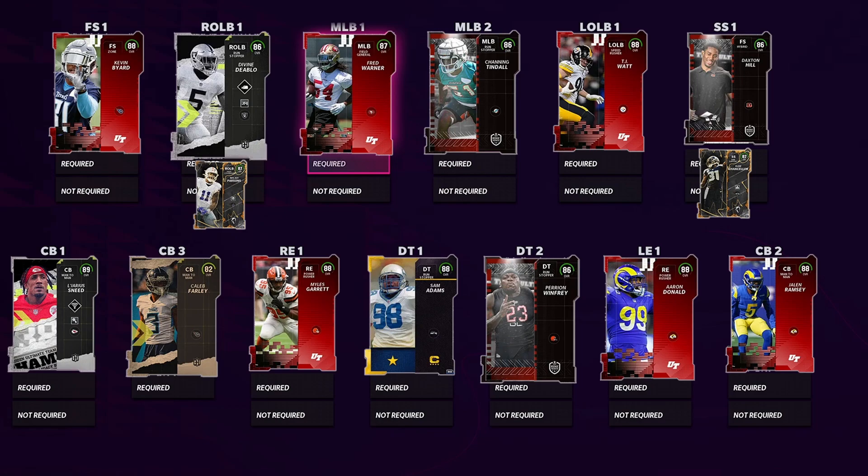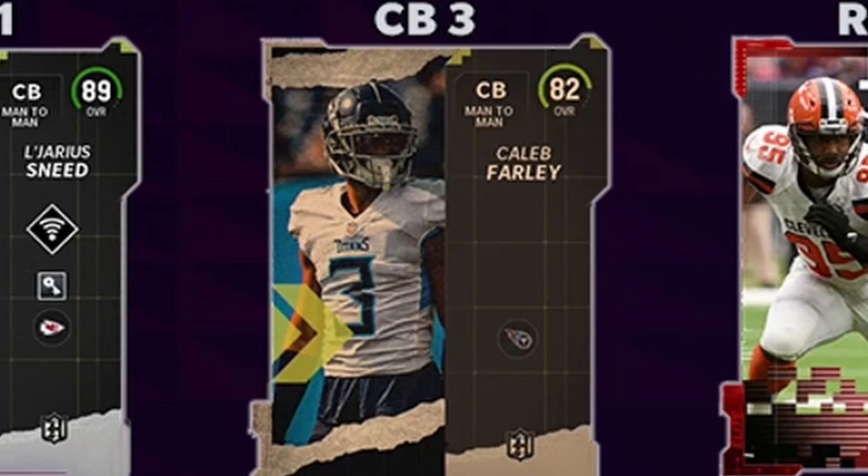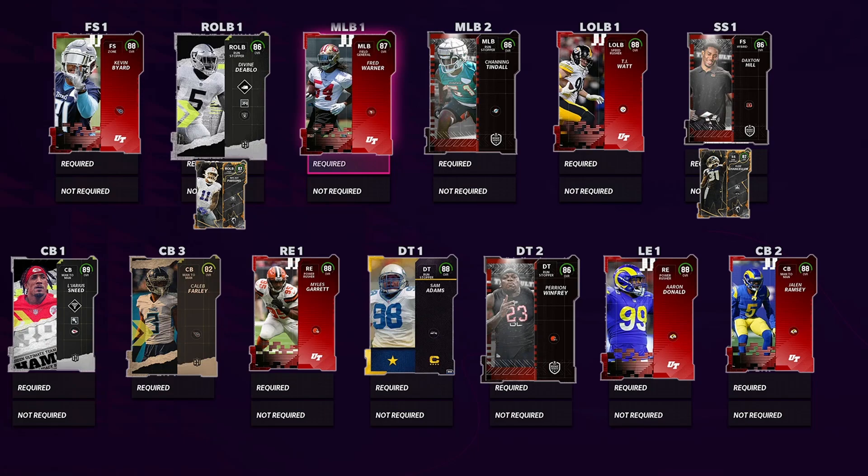Going over to cornerback two, none other than Jalen Ramsey. Jalen Ramsey's cards are honestly super good — 88 man coverage, 87 zone, 86 speed, for a stock card. He's a must have. For cornerback three, I went with Caleb Farley. He is 87 speed, the second fastest corner released at launch, and he matches Tyreek Hill's speed. I run a lot of defenses where I blitz my slot corner, and 87 speed coming off the edge is going to be super good. He should be pretty cheap since he's a lower overall headliners card.